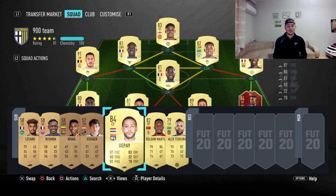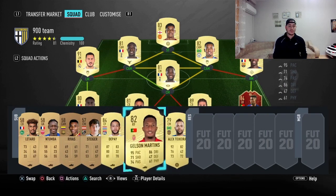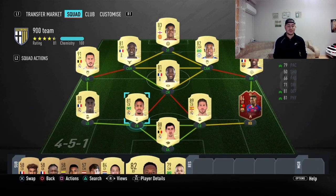Those are the top three formations I like to play with this team. Moving on to substitutes: we've got Alex Teixeira — such a beast — Memphis Depay, and Gaston Martin. We're going to substitute one of the players up front in the game. Let's try this team out — let's go!